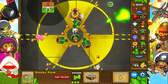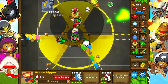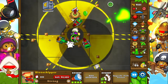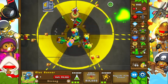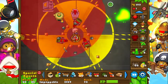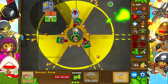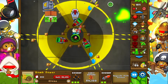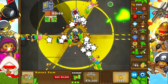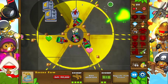I'll sell this farm for 5,000 cash and get the factory at the start of the next round. Getting one or two Bloom Chippers to 2-2, since I don't remember exactly where the Moab comes from. Getting all three Bloom Chippers to 2-2, village to 3, placing another farm. I also got the glue gunner to 3-2, and the bomb to 2. Getting two factories, and now getting this factory upgrade. Let's go.